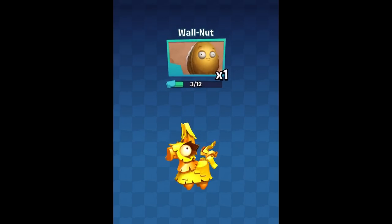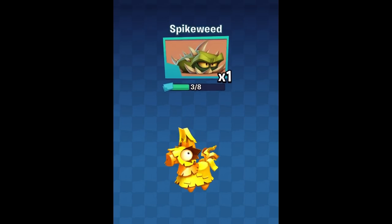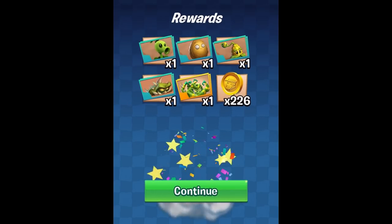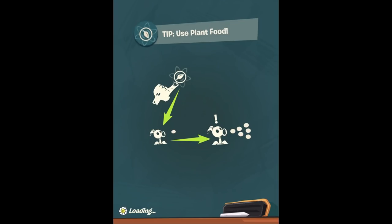And that is going to be Pea Shooter, Walnut, Colonel Pult, Spikeweed, Blockbuster, and 226 experience. There's nothing too major there, but the reward was getting it done because we do get more stuff on top. Though we do get a brand new plant — I want to see what that is for sure. Whenever it's done loading.